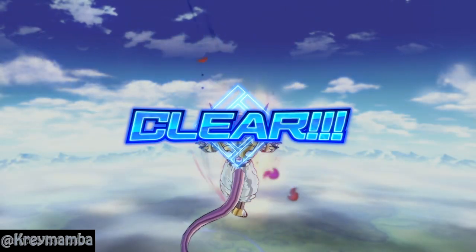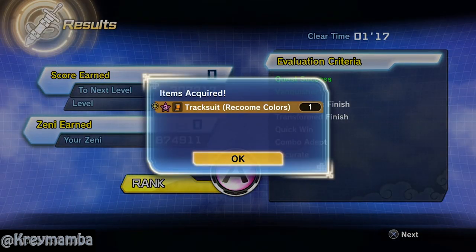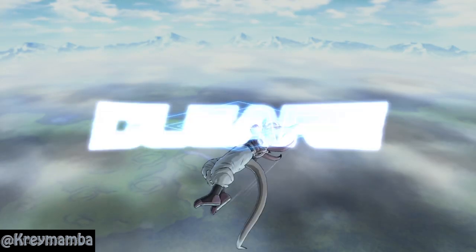To get your favorite tracksuit, you have to keep repeating the fight against the same member. Let's say that you like the tracksuit that Burter gives you — after one fight he will give you one piece of equipment. So if you're lucky, you have to fight Burter four times to get his complete set.